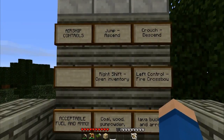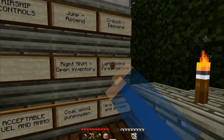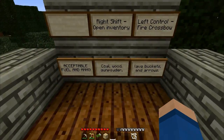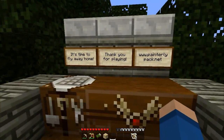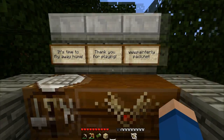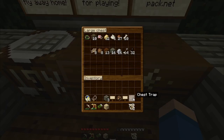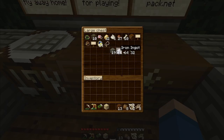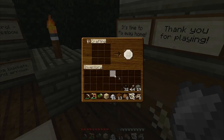These are the controls: jump is up, crouch is down, right shift is left, left control fires the crossbow. You can get the texture from painterlypack.net. I'll dump all this in here - these are the mats for an airship, plus some ammo and fuel. Let's build an airship!